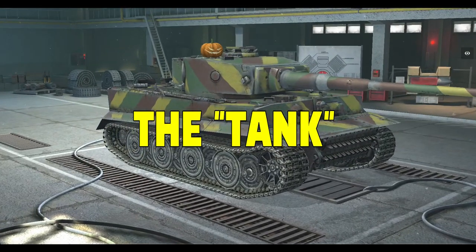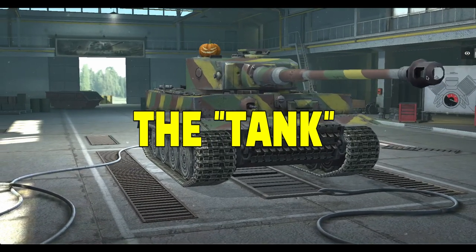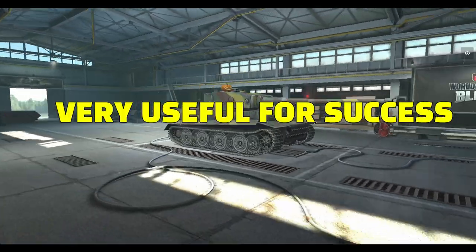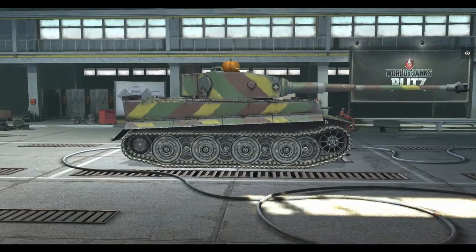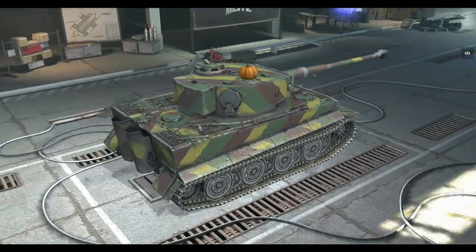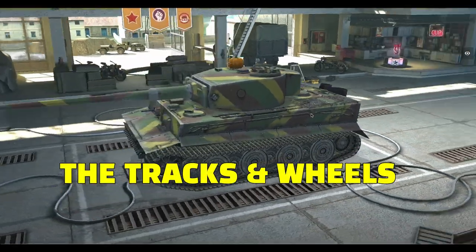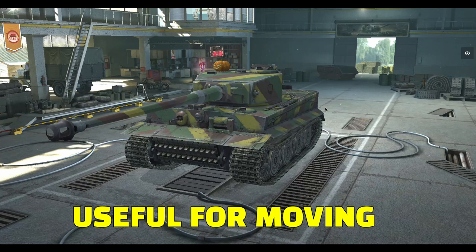Introducing the tank. Important things to know about the tank: you need a gun. It's very useful for success in the game. You point it at the enemy — those are the red tanks if you remember the video yesterday. Pull the trigger, they die. Tracks and wheels are also important.